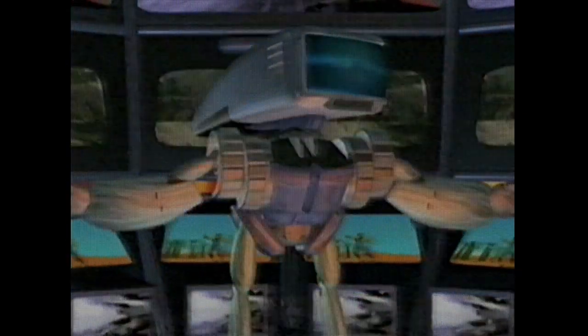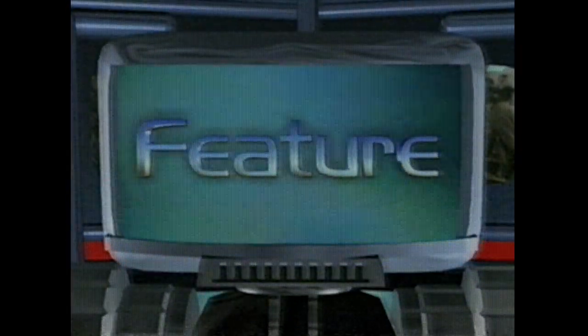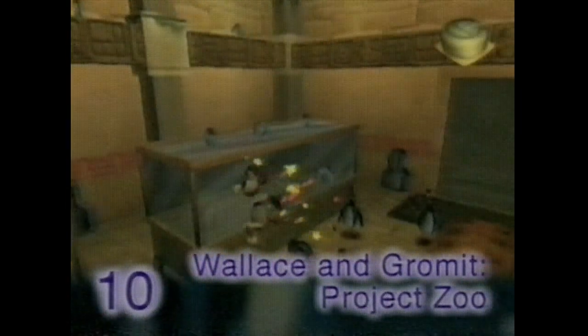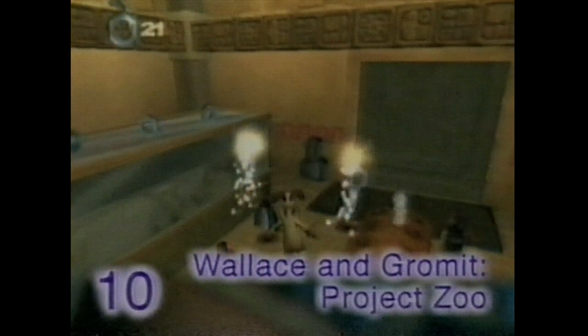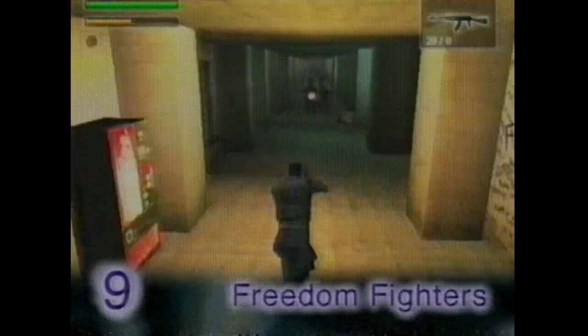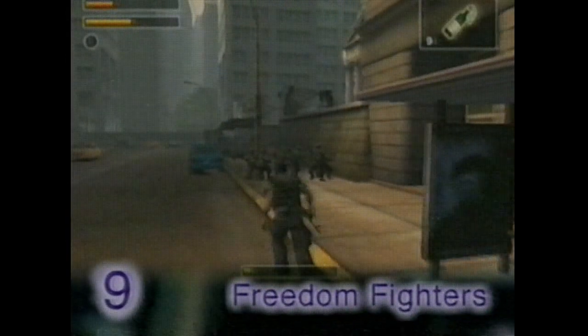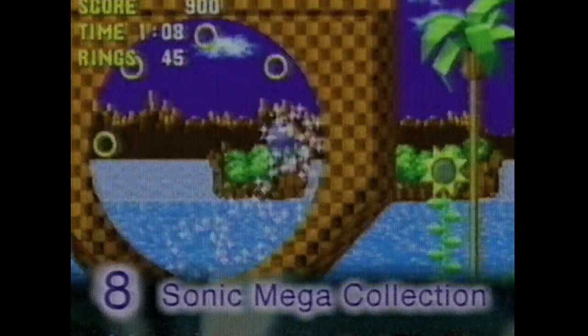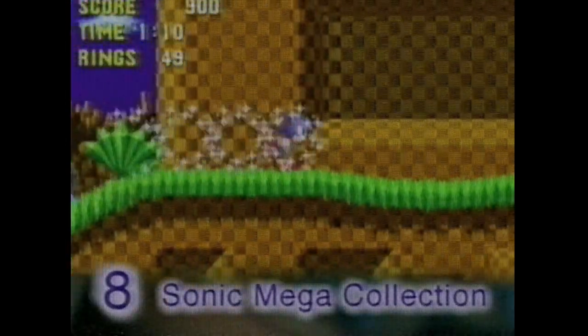Hang on tight, it's time for CyberNet's Top 10 GameCube Chart. At number 10, our favorite animated clay characters come to video game life in Wallace & Gromit: Project Zoo. The Cold War just got a whole lot hotter — it's time to battle to safeguard sovereignty in Freedom Fighters at 9. At 8, speeding its way back to our game-playing roots, the world's fastest hedgehog is ahead of the pack in Sonic Mega Collection. He may be short, fat, and mean, but he's the only one who can save the planet — it's Wario World spinning into the seventh position.